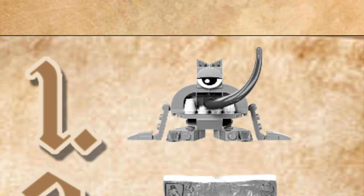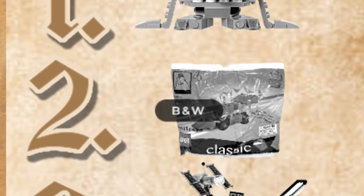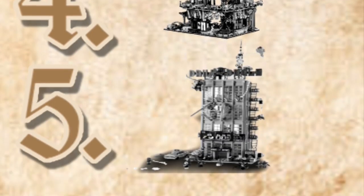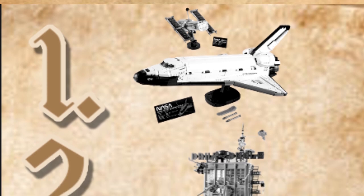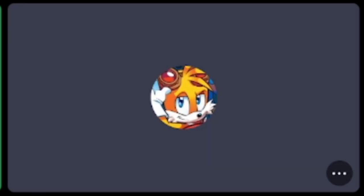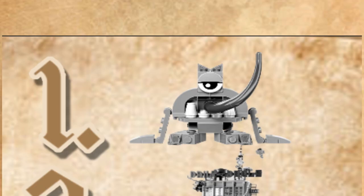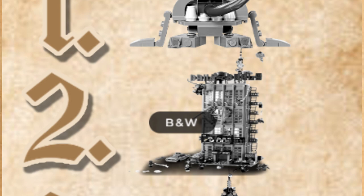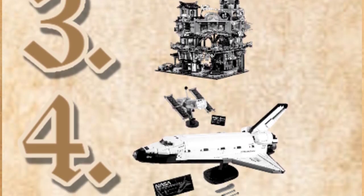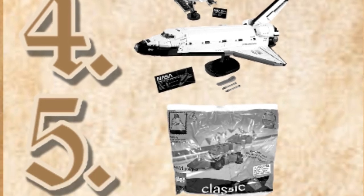I have Turg at number one. Then Racer McDonald at number two. Then City Gardens, and then Daily Bugle. Next guess: Space Shuttle, Daily Bugle, City Gardens, Turg, and then Racer. Another guess: Turg at one, Daily Bugle at two, Ninjago City Gardens at three, Space Shuttle at four, and classic Racer McDonald at five.